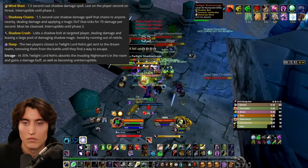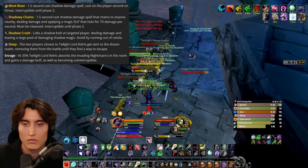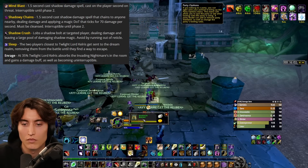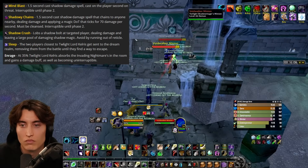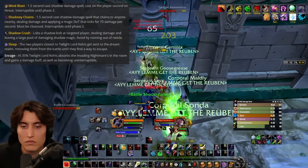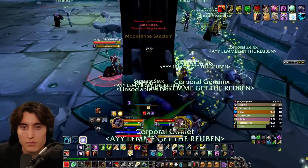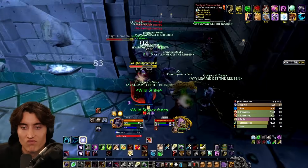Kelris will also cast Shadow Crash, which leaves a large pool of damaging shadow magic wherever it lands, so your ranged should be keeping an eye on this and avoiding it. At 35%, anyone down in the shadow realm will get sent back up to the fight because Kelris will enrage — growing to a massive size, screaming belligerently, and every cast is now uninterruptible, so it's time to DPS like your life depends on it. If your members want to pop a Free Action Potion at the start of phase 2, it completely negates Shadowy Chains, which makes your healers a lot happier. As a feral druid, you can just shift out of it — that's why I like to use mana pots instead. As a gnome, you can just use your gnome racial.